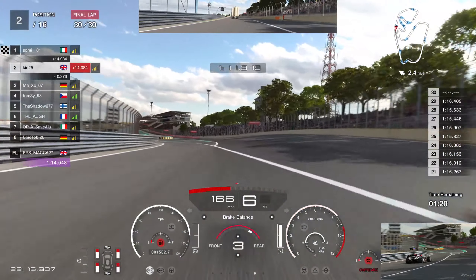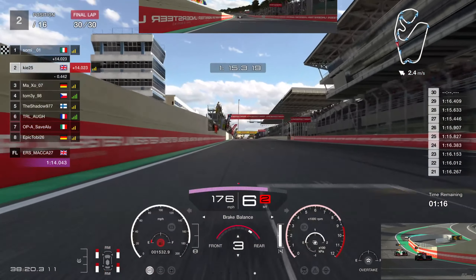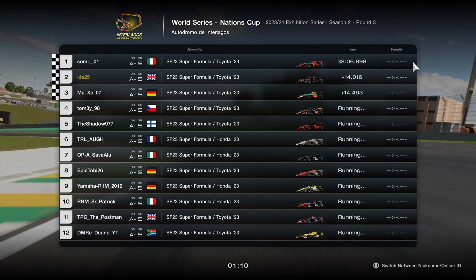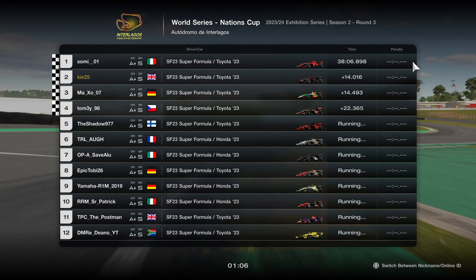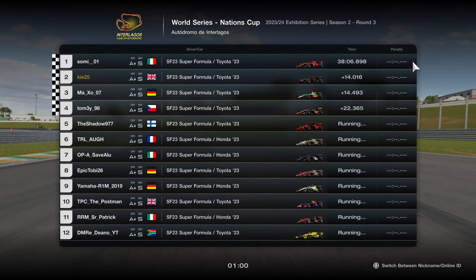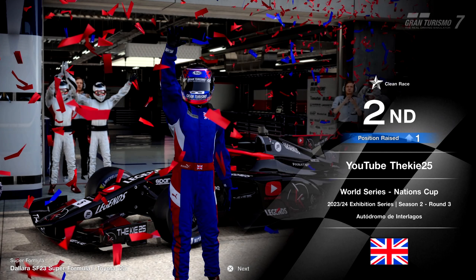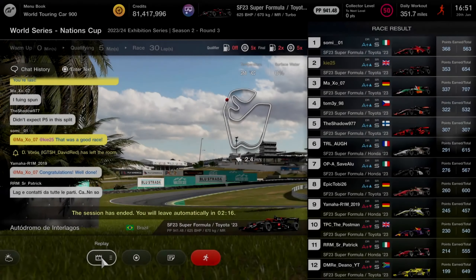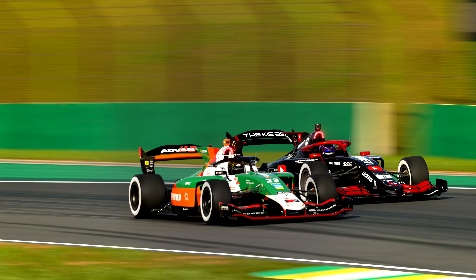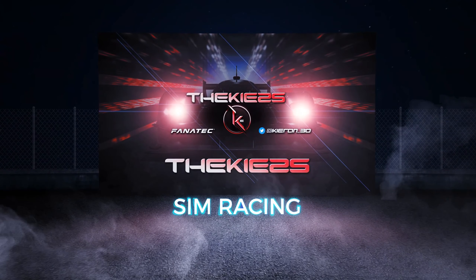Coming out of the final corner and up the main straight — we take a very well-earned P2. We definitely could have gone quicker; starting on mediums would have been the faster strategy, and we had more pace available that we weren't using for six or seven laps. We could have gone five or six seconds quicker overall. But we come away with P2 starting from P3, gained a position, and walked away with 353 points — a very nice day in Nations. Hit the like button, subscribe, and let me know how your race went!